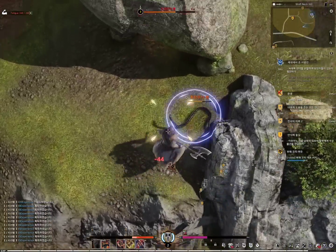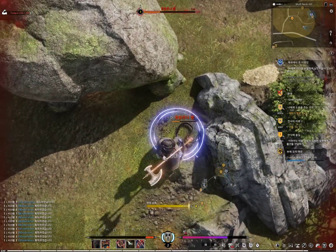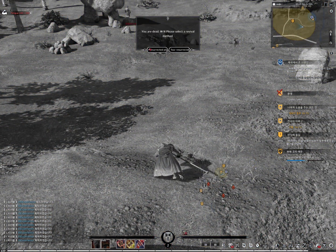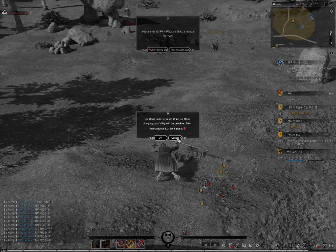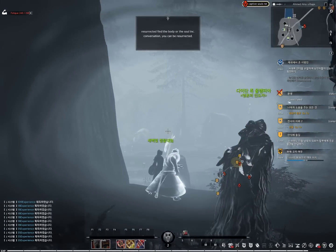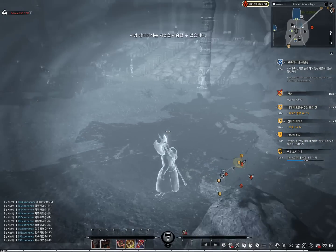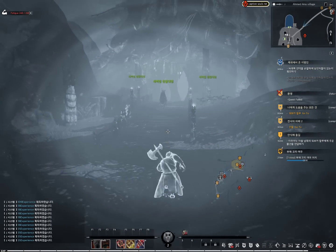I'm wondering where my health is — I'm not entirely sure where my health is. Either I'm about to die or... that's my health in the bottom left. That's my health! Oh no! Well, it's got the WoW style of death — this is very reminiscent, the graveyard.